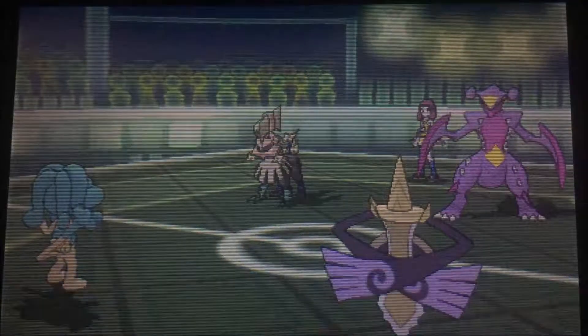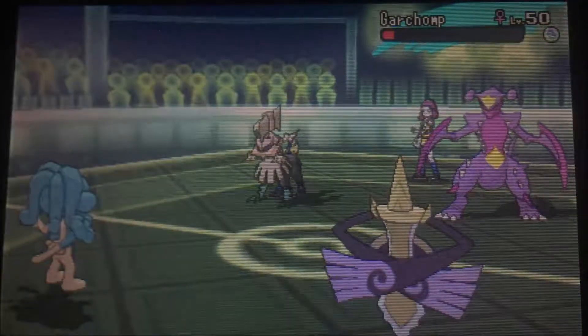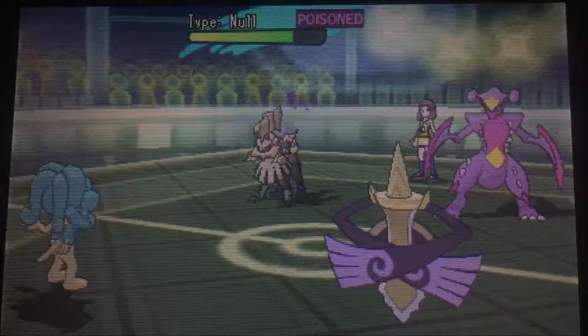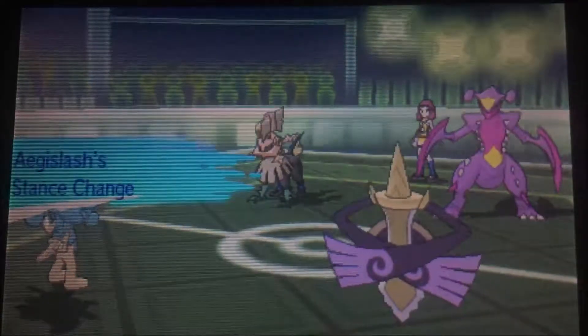Another King's Shield. Simipour goes for the Scald. That Metal Sound — Garchomp's part Ground — not quite enough to hurt a lot, but it's really dropped him into the red. Type: Null has the Swords Dance as well, so the opponent traded a possibly Keen Eye Lycanroc — that was shiny — for a Swords Dance Type: Null, that is also shiny.